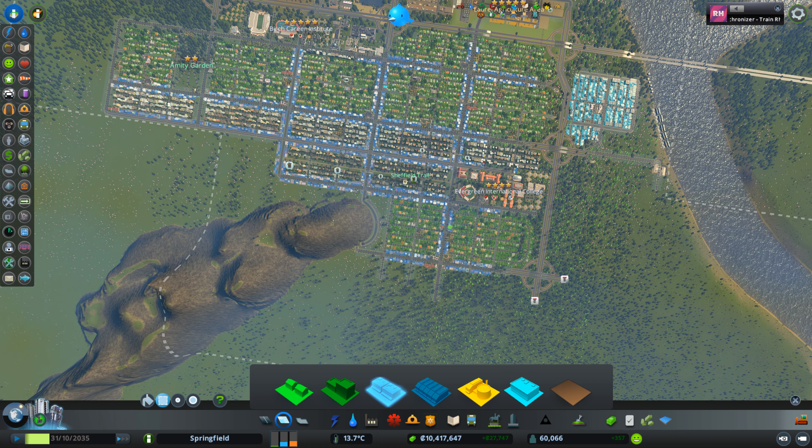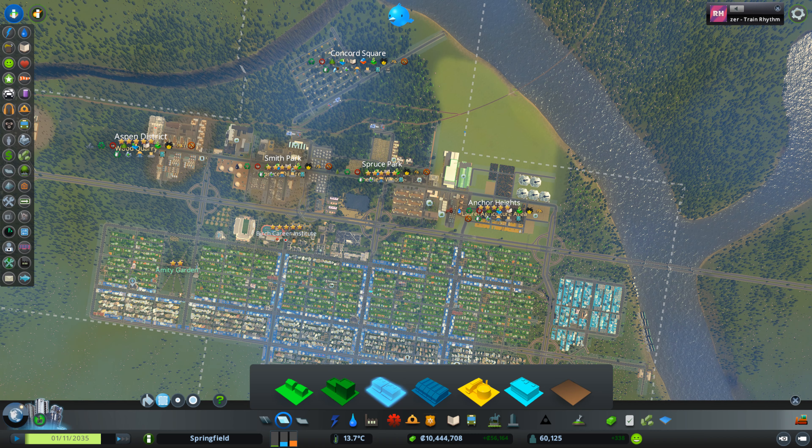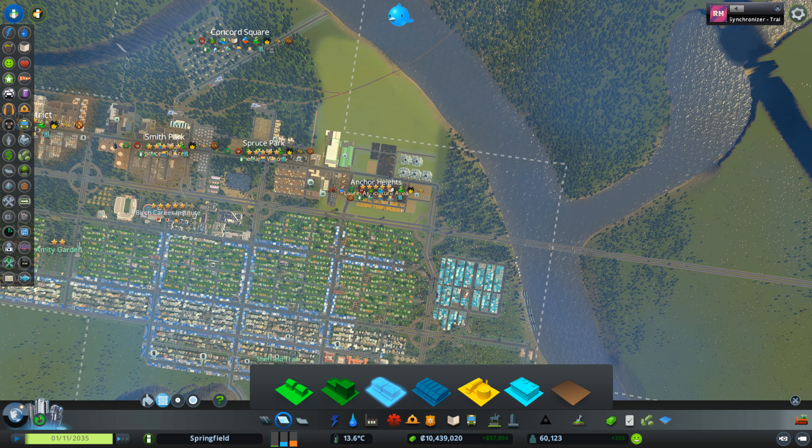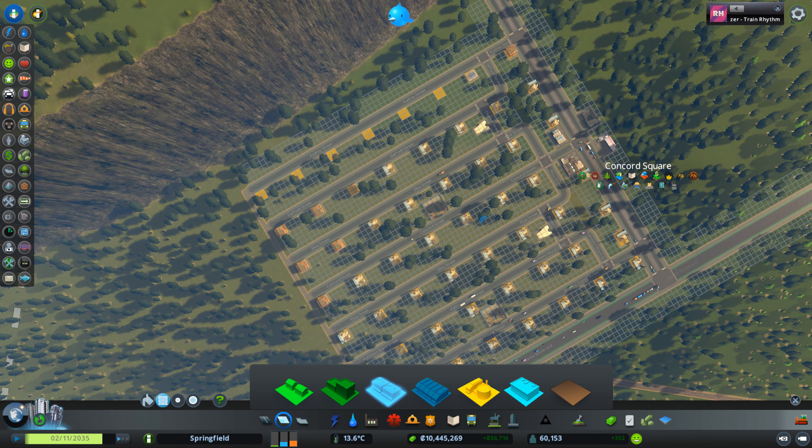Starting with zoning — you can see we've got a little downtown core happening here. We've got light residential, medium residential, and you can see the commercial zones laced all throughout the city. For industrial zoning, I have very little actual industrial zoning. I've got these little farms here.